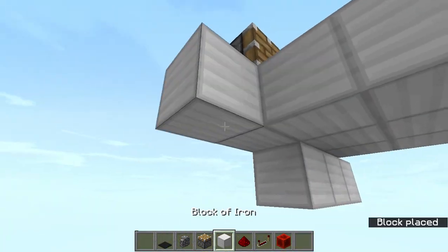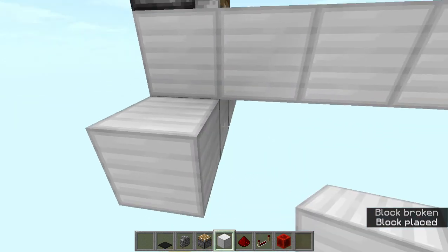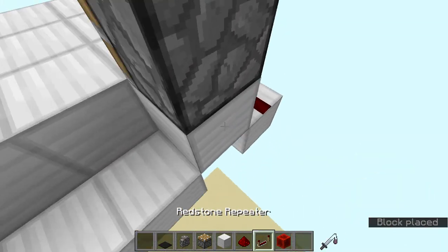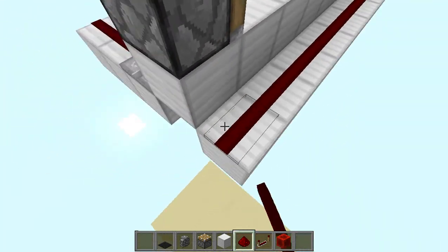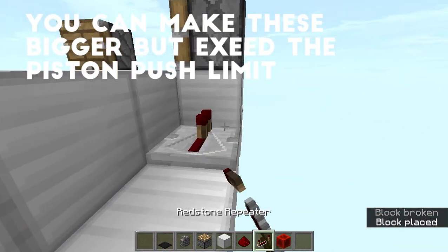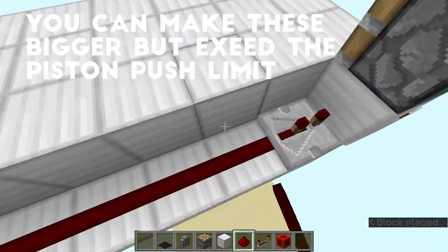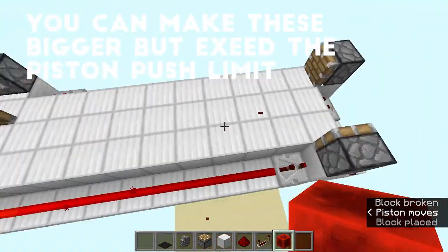Going over here, add blocks and place them just like this, then paste blocks just like that, add a block over here, then a repeater with two ticks, redstone dust, repeater with two ticks, redstone dust. Then come up to here — the same thing: block there, block there, redstone, repeater two ticks, then blocks and redstone dust. This completes the whole piston feed tape. Power this however you want.